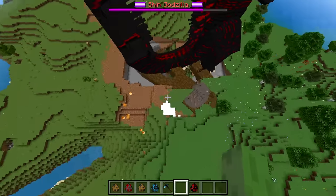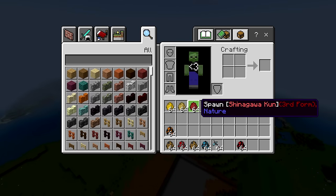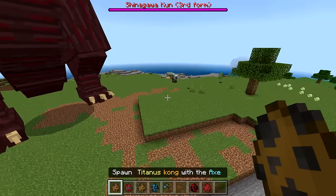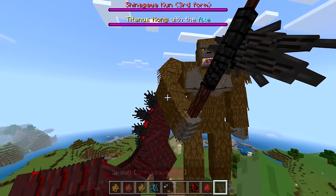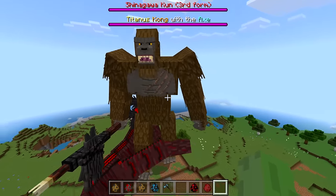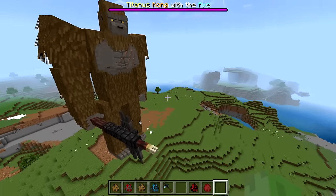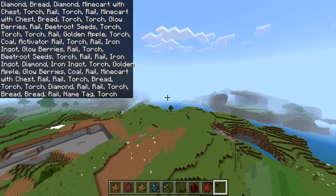Let me try spawning in the third form of Shin Godzilla to see if Kong can handle that — and this time Kong starts with the axe. In third form, Kong is actually taller than Shin Godzilla. Kong easily takes on third form — it just doesn't cut it. So it really is fourth form Shin Godzilla that does so much more damage.